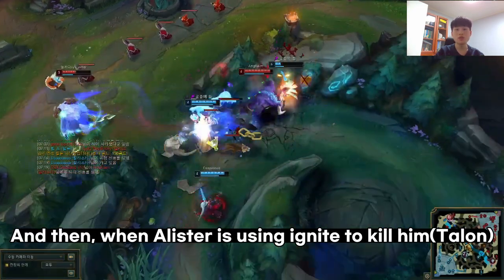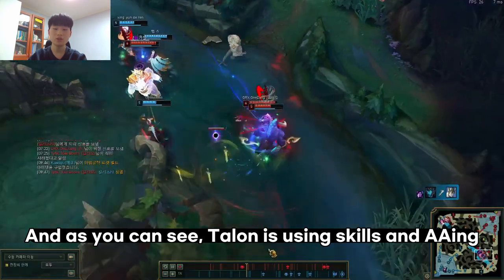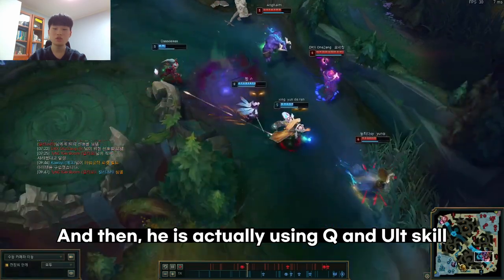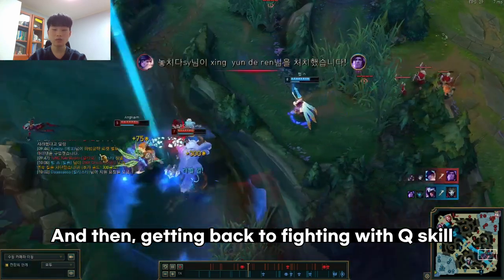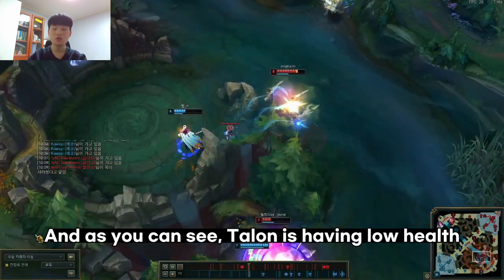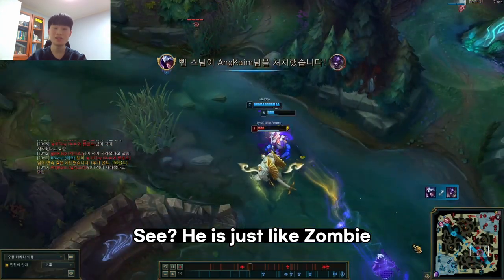When Alistar uses Ignite, Talon uses Flash and E to survive. In the next engagement, Talon is actually doing a 3v4 fight. As you can see, Talon is using skills and auto attacks to stack up Conqueror stacks, then uses Q and Ult, gets over the wall with E, activates his passive ability, and gets back into the fight with Q. Even with low health, Talon manages to survive thanks to Conqueror stacks — he's like a zombie.